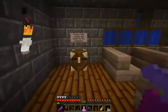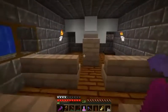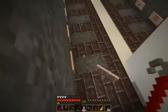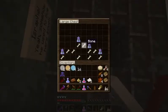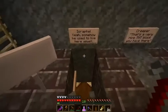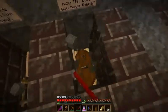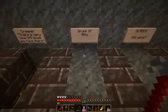Let's see — go to the church, take a book. Glowstone dust. In this room you can break open stone gravestones — I can take the bones and use the bone mill later. Israfel. Creeper. Drunk ol' Billy.